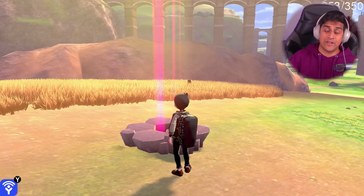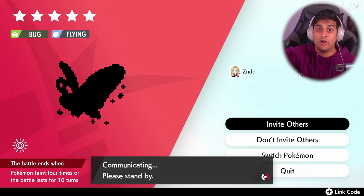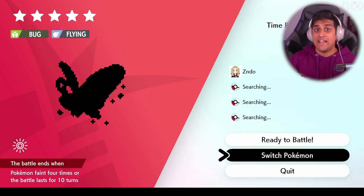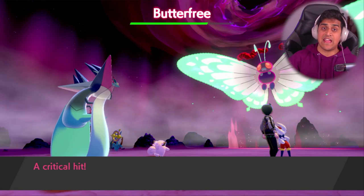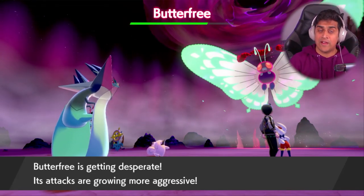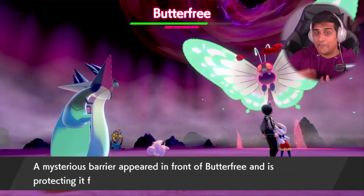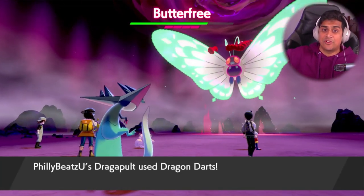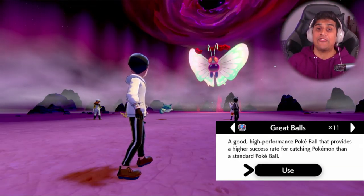Zundu reloads his game — quits the software, starts it back up, and comes back in. When he loads back in, that raid is there again, which gives me, his friend, a second chance at catching G-Max Butterfree. He initiates the exact same raid because he never saved after the battle; he saved before the raid and then quit when it failed.